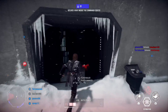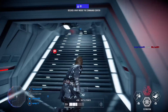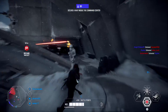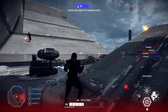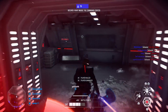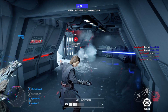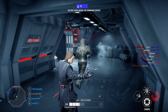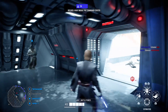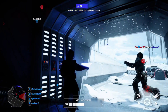A few tips before the bugs section. First, turn off your lightsaber in Galactic Assault — this gives a huge advantage when sneaking up on enemies since people don't always check the radar. Second, jump into heroes versus villains to level up faster and get your star cards maxed out before diving into Galactic Assault, though it's personal preference if you don't need high level for good gameplay.